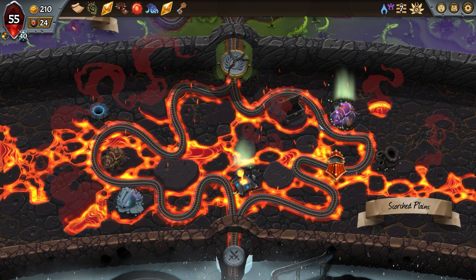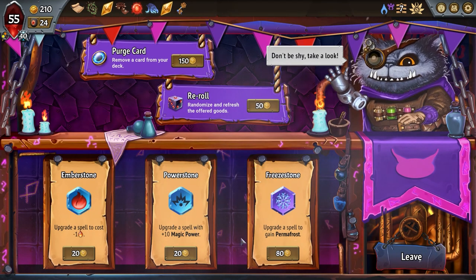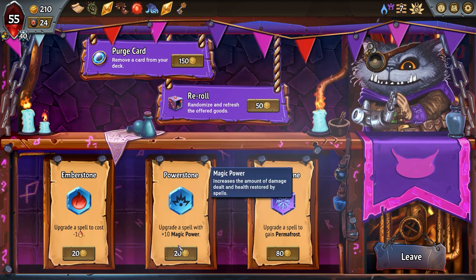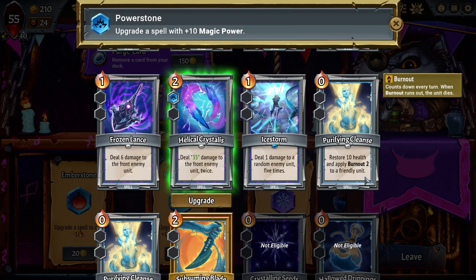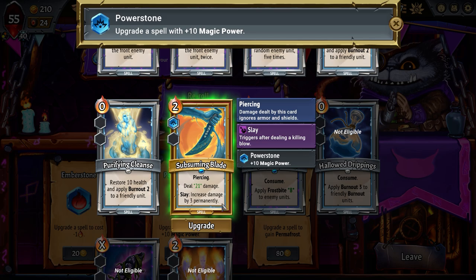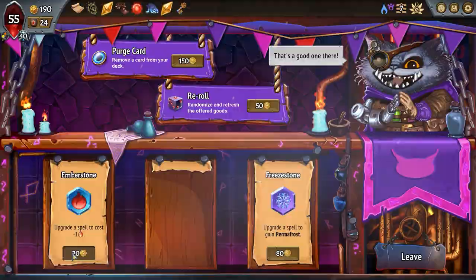Whoa — yeah, absolutely! Burn frost investment — let me see how expensive that is. It defaulted to that. 21 damage — there we go, now that card is going to be useful. We're also going to do this. Nice, it's going to be a good one. If we can squeeze more things on that spell — let's re-roll.